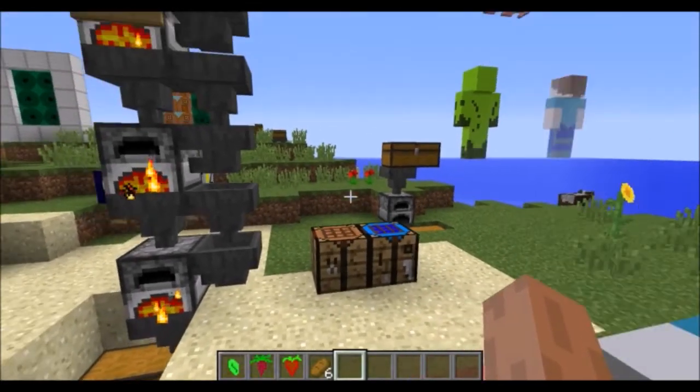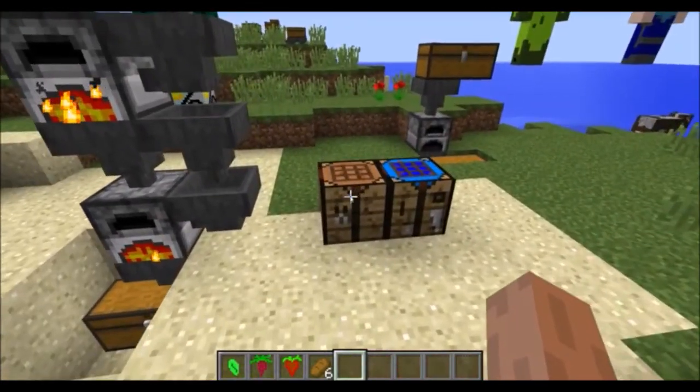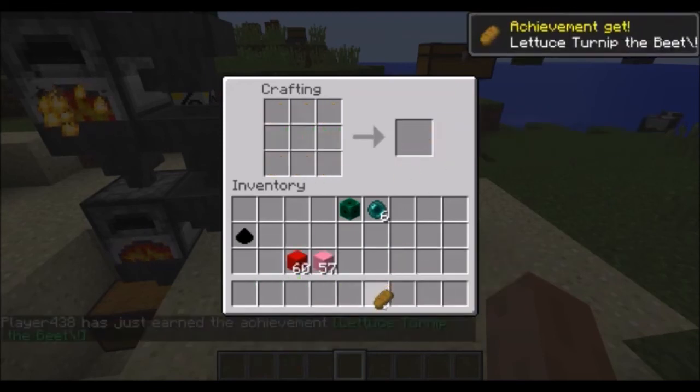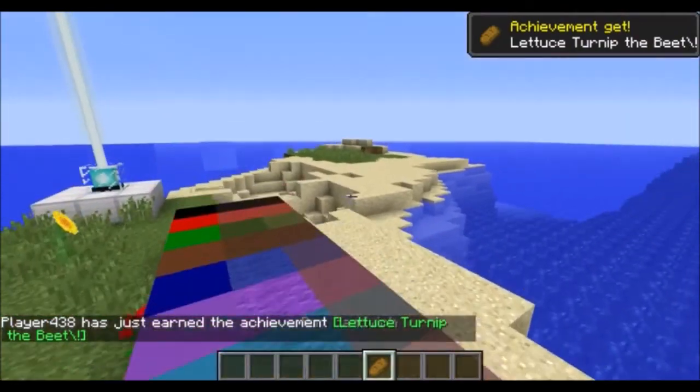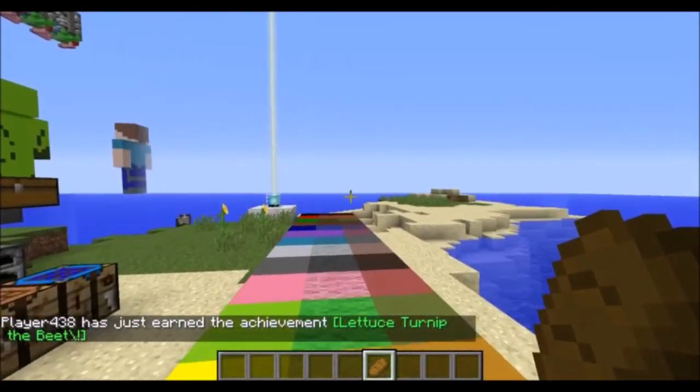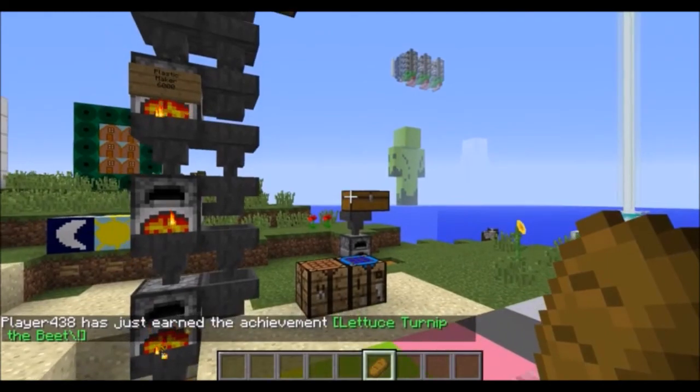In case you were wondering, yes I do have a sense of humor. In fact you can find that sense of humor if you craft six bread, a lettuce, a turnip, and a beetroot — in that order, you get the pun sandwich. Lettuce, turnip, the beet. Yep, that is an actual thing in the mod.